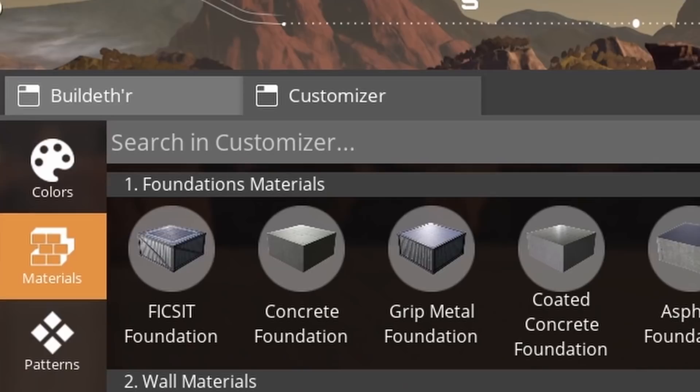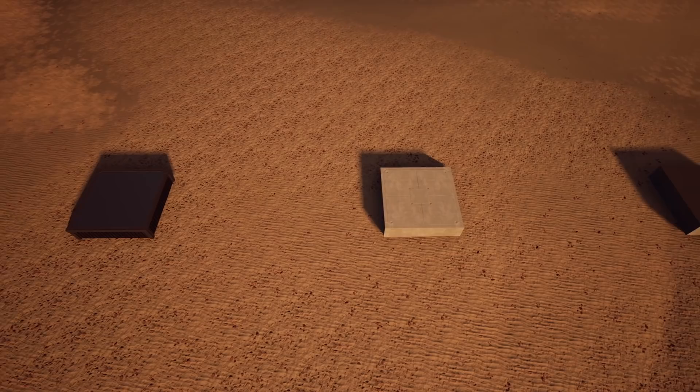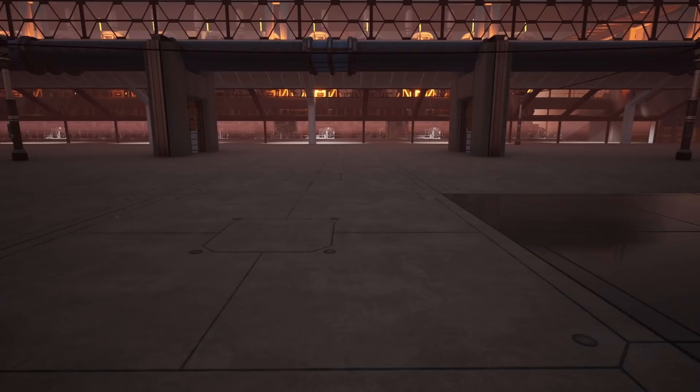First off, we have several different materials available to us. These can be unlocked in the materials section of the Awesome Shop. Here we have the normal foundations, steel grip foundations, concrete foundations, asphalt foundations, and finally coated concrete foundations.